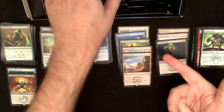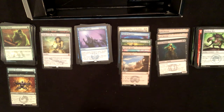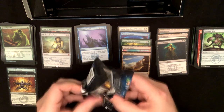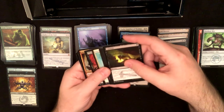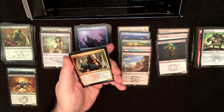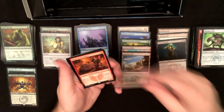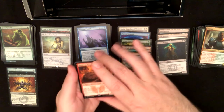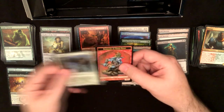So now I have a full set of Vindicate with one foil and a full set of Rashedan Port with one foil — out of three boxes. Squirrel token, Rancor, Inzu the Spires, Magus of the Will — I have this in foil but I don't think I have the rare, so at least I'll have that. Griffin Protector foil.